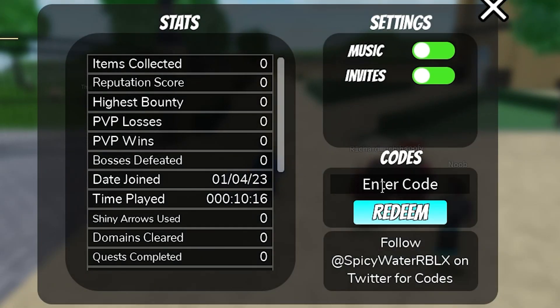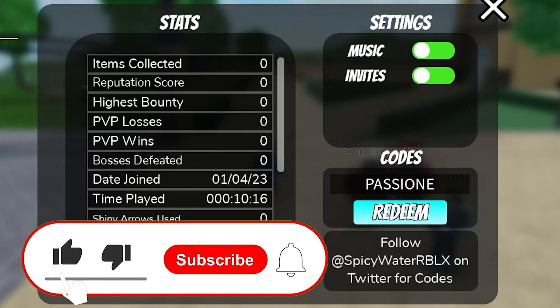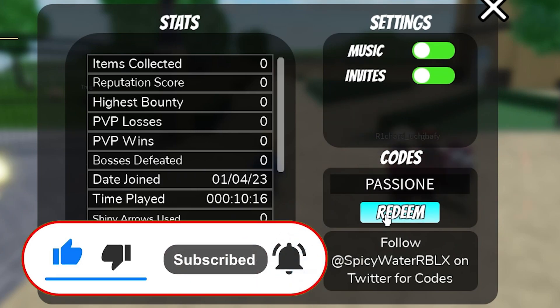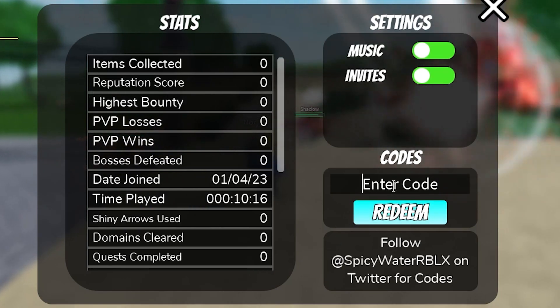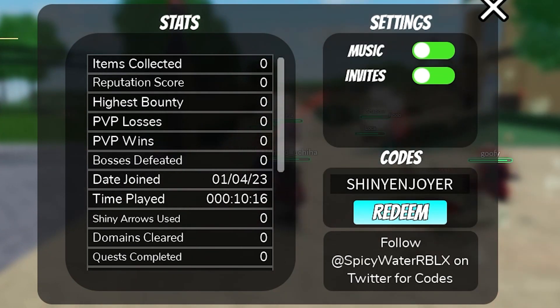Let's start with our first code which is called 'passionate'. Passionate is a code that gives you free rewards, and you actually have to be level 20 or above to redeem it. As you can see at level 20 you're going to claim it — it's still working and it gives a bunch of rewards because these codes have literally just dropped.